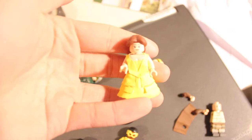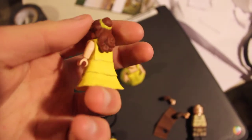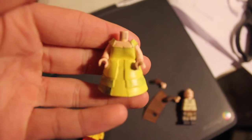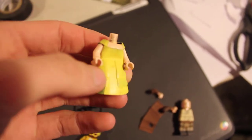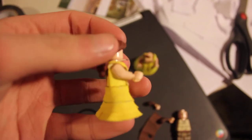I'm making Belle from Beauty and the Beast. This is a dress made out of fabric — it's her wedding dress, I believe. I was actually trying to sculpt it, but that wasn't really working out, I didn't like it. So I wanted to go with a more realistic approach, and this is pretty good. There's still a lot more to go in terms of details on the dress.